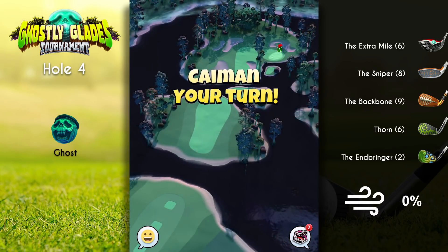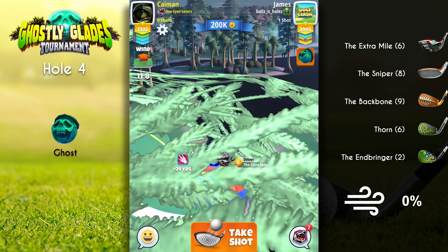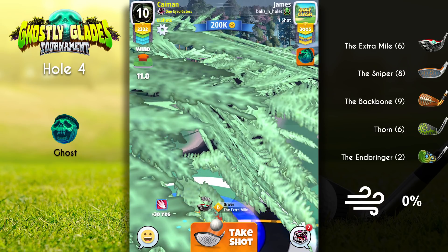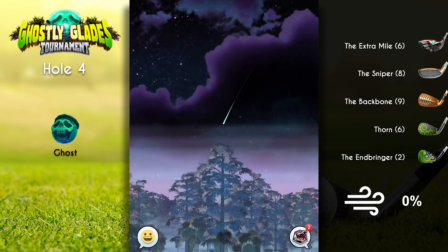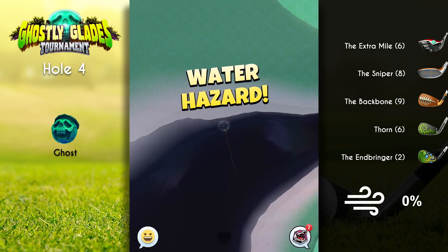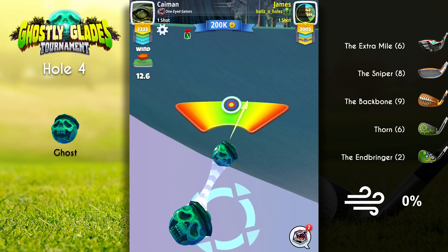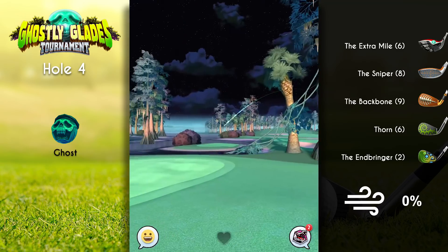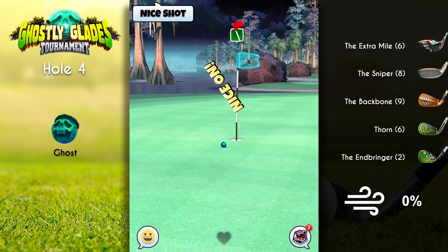Hole four was an absolute nightmare. I actually hit it great on my first shot but I lose the ball in the water. The wind adjustments with the tree made it difficult. My opponent used a big topper — I may consider doing that. My big topper is only level three so I'm not sure it'll get there. I'm including my opponent's shot to remind myself that the second shot, assuming I can get it on the fairway, is a zero percent wind adjustment and ideally a thorn shot.